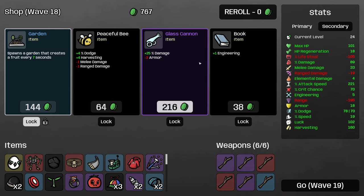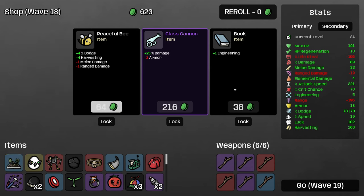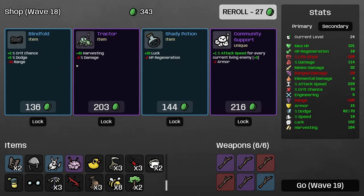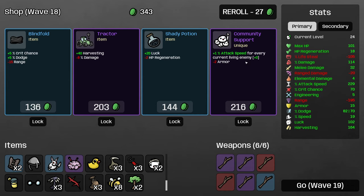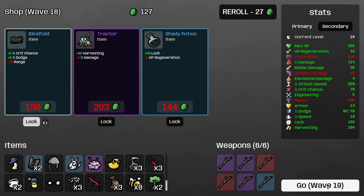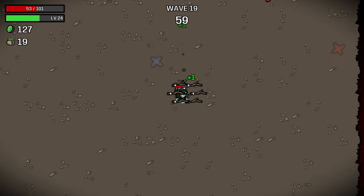Exoskeleton — that's an incredible find for us: armor, crit chance, and speed — lots of things that we want. I'll still take 8 flat melee damage. Peaceful bee is significantly less useful at this point now that we're dodge capped and near the end of the wave, but I'm going to buy it anyway because getting to eight peaceful bees is just funny to me. And community support — we probably won't get a ton of attack speed out of this because we're killing enemies so fast, but I think it's still too good to pass up. I'm going to lock in blindfold but not shady potion because luck will be less useful to us. Tractor isn't going to do anything for the last wave.